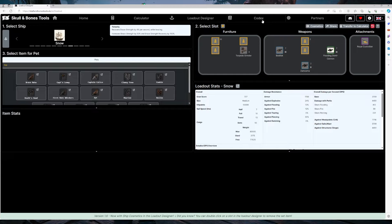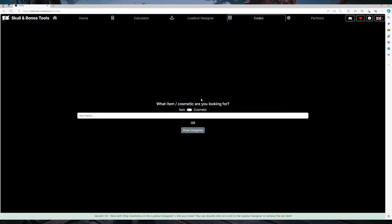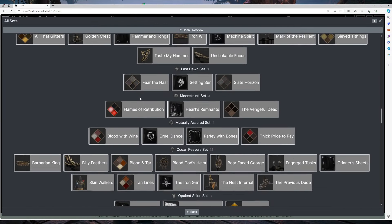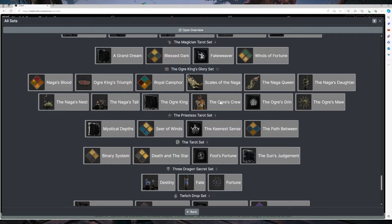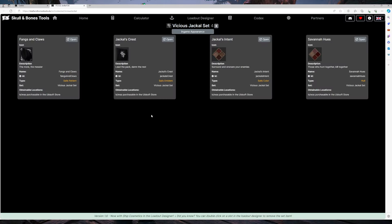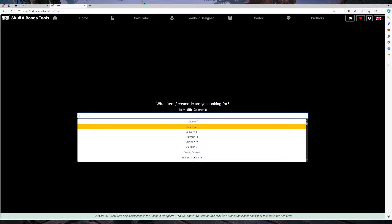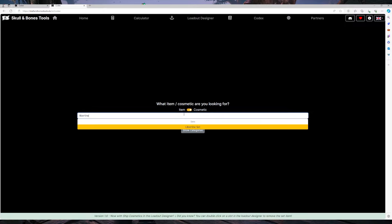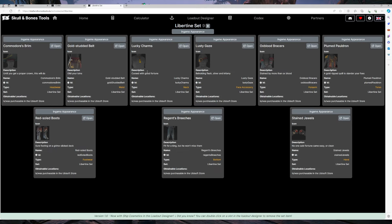Another side note - a lot of people ask how the hell do I get my costume. If you go over here, the costumes and outfits are currently still being added. But if you want to look at any kind of ship cosmetic, you can go in here and see all the different types of ship cosmetics, and you can click on one and it will tell you exactly how to get it. For instance, if we click on the Vicious Jackal set, it was purchasable in the Ubisoft store. My outfit - just so you can see it's getting added - you can go to the Libertine set and click on it to see these sets.